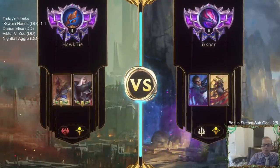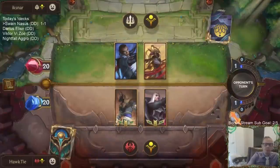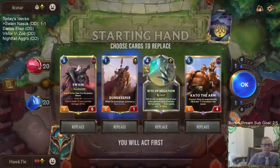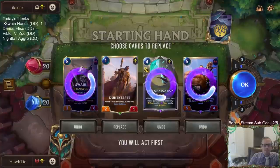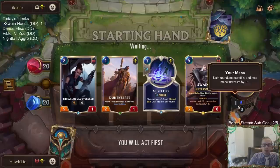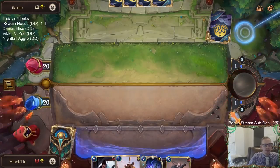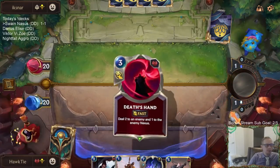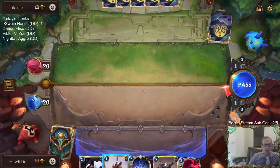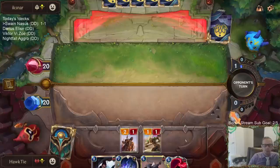We'll keep the Dune Keeper. We're back to our first matchup, Lucian Azir, which went really well for us — but our opponent didn't have the best of hands. Alright, so we have the attack token on turn one. Good time for a Dune Keeper.